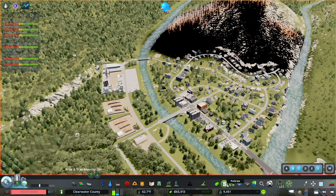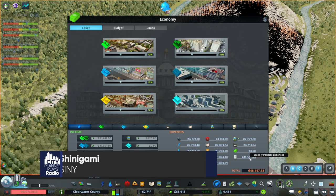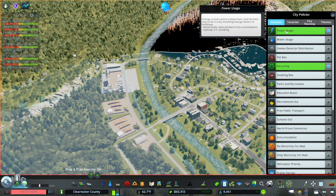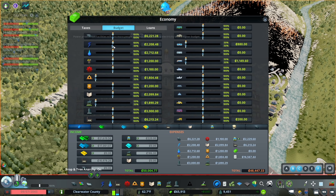Before we get to all of that, an eagle-eyed member of the Discord server noticed that I have a problem with my policies. Looking at the budget, one thing is not like the rest - our policies are way out of whack. It's clearly the power usage policy; we're getting a five-cent-per-building expense to have this enacted. We had this enacted when we didn't have enough power production, so I'm going to eliminate that policy and set everything back to 100 in the budget.